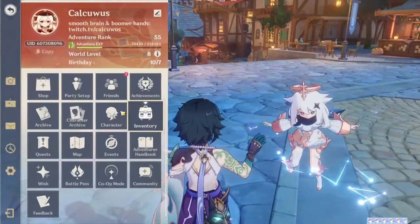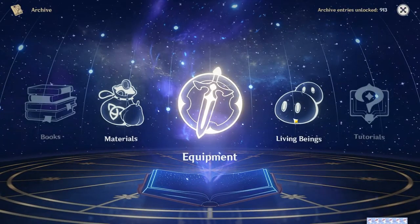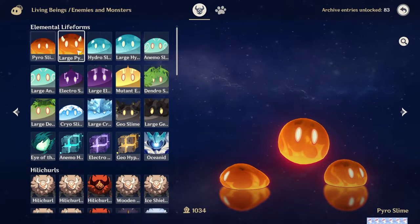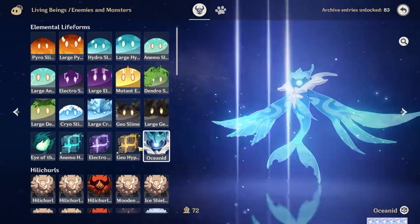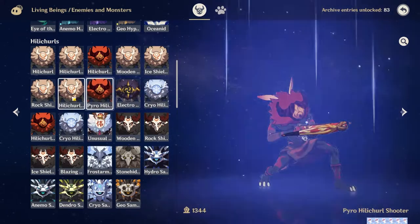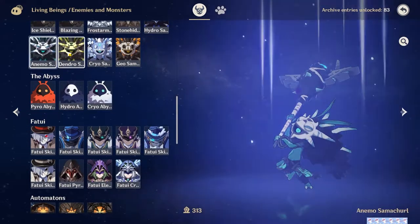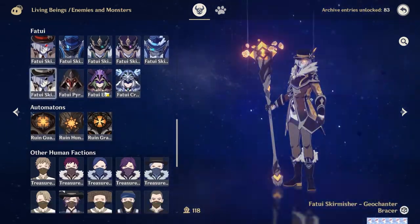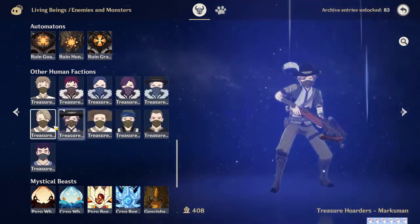I haven't seen any videos about the brand new Living Beings section of the Archive, so I figured I would just make this video and take a quick look. I've gotten almost all of the entries cleared out — all of the enemies and monsters. Just in case anybody wanted to look at all of the Living Being Archive entries and compare, see the names of whichever ones they were missing or have unlocked.